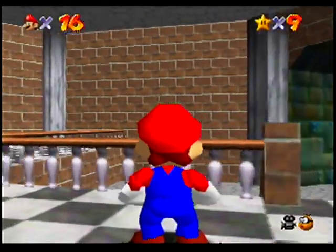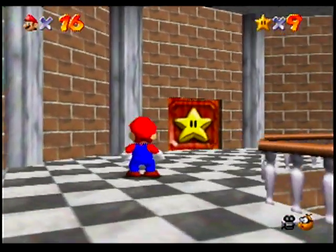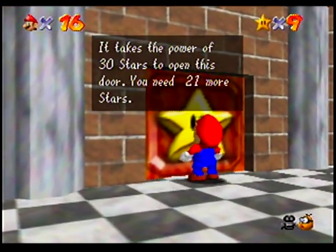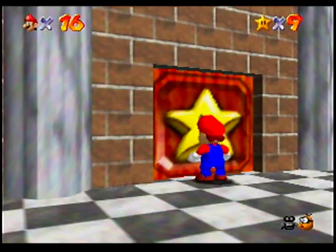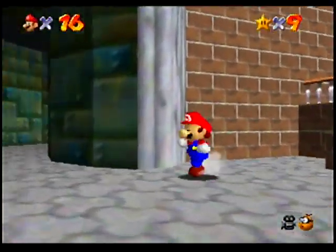And there we go — into the basement. Now that we have access to the basement, we can actually get to levels 6, 7, and 8. But I don't really want to do those before going to level 5. So we won't be going there yet. It takes the power of 30 stars to open this door — you need 21 more stars. We'll at least explore the basement a bit, though, now that we have access to it.